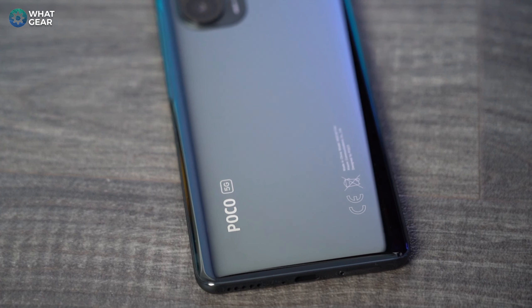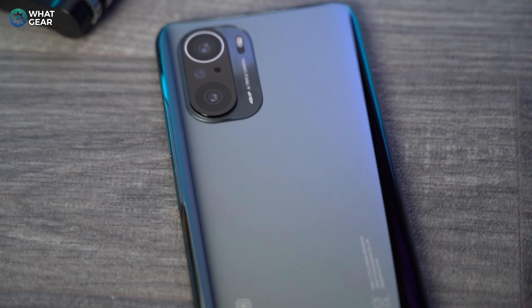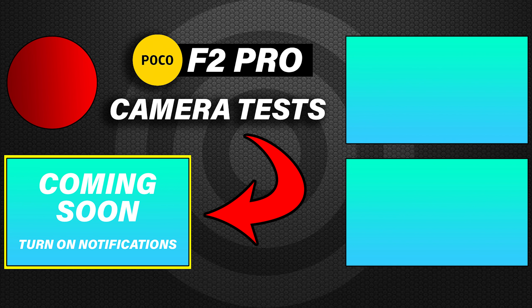It supports dual SIMs and has an IR blaster. The front and back glass is Gorilla Glass 5. I'm going to be using this as my main phone for a while, and I really like how they've toned down the Poco design — the finish is great and the logo is very minimal this time. And this beast is 5G! I hope you guys enjoyed this quick unboxing and summary. Let me know if there are any particular videos you want to see with the Poco F3. If you haven't subscribed, do it — I'll see you guys in the next one!